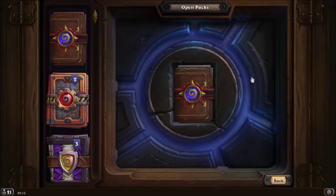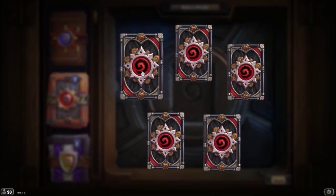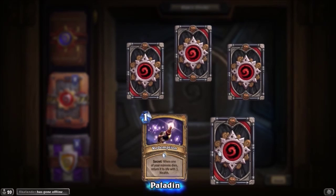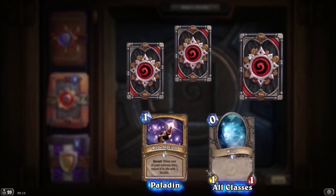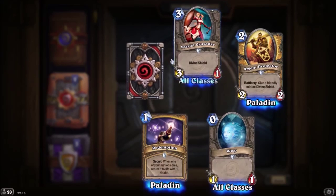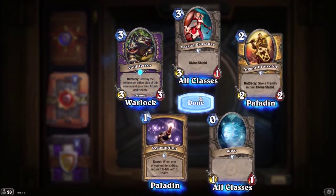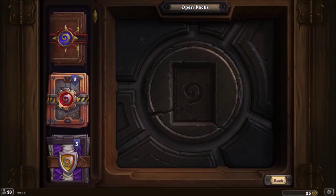We just opened up a normal pack. We got one rare. Redemption — when one of your minions dies, return it to life with one health. Wisps. Origin Protector — give a friendly minion Divine Shield. Scarlet Crusader. The rare is Void Terra — it's not very good, it's all right but not great.